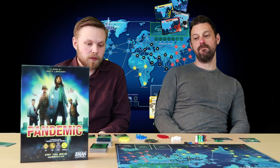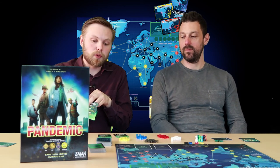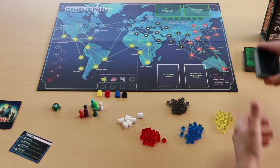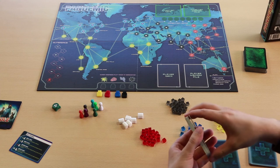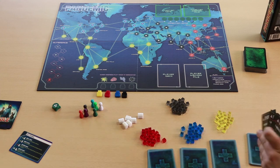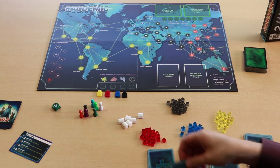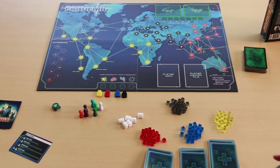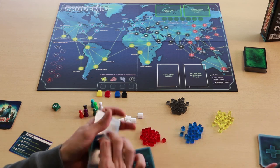To set up, you first have to deal with your infection deck. We'll explain a bit more about the epidemic cards later, but these determine the difficulty of the game. We'll go with four for now, but if you want a harder game you can use five or six. You take the player deck and split it into however many epidemic cards you have — in this instance, four. Then you take your four epidemic cards and split them across the decks, giving them a slight shuffle. Then you stack them together to finish creating the player deck.